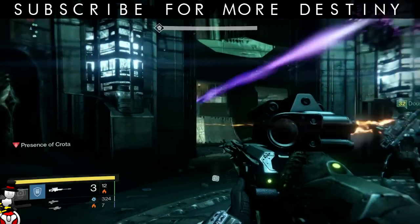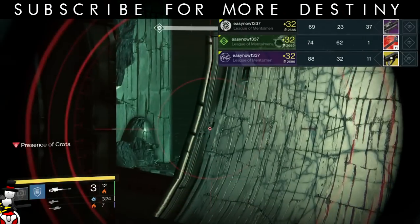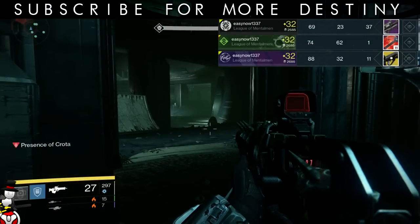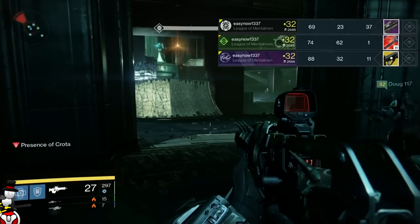First and foremost, I ran the nightfall on my first character and I got 11 ascendant energies, which is starting to get tiresome now. I've got enough energies and I've caught up on what I need to catch up on.